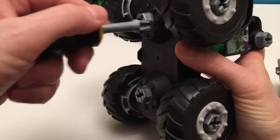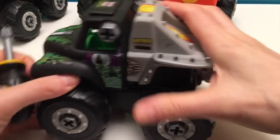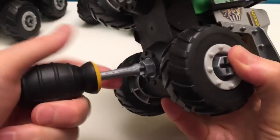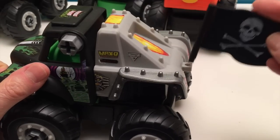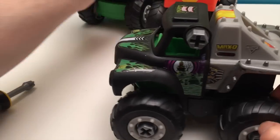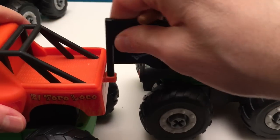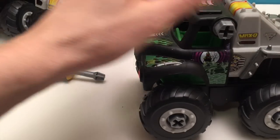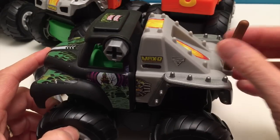Our last truck could run on Grave Digger front, Max D back, and Grave Digger's flag. That didn't quite work out - we're using Grave Digger twice. I know what we'll do - we'll do a quick switch here. We're gonna take the tail off there and put that on there, so we got three different types. Look at that - three different for each one. So this has got Grave Digger front, Max D back, and Monster Mutt tail.